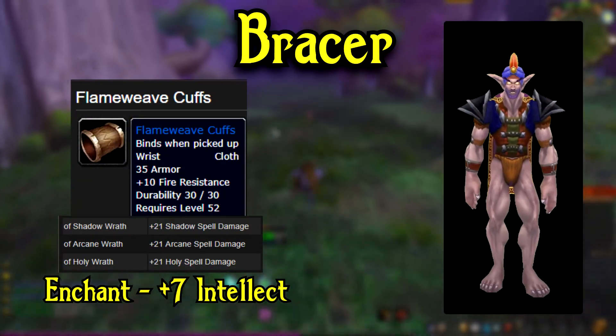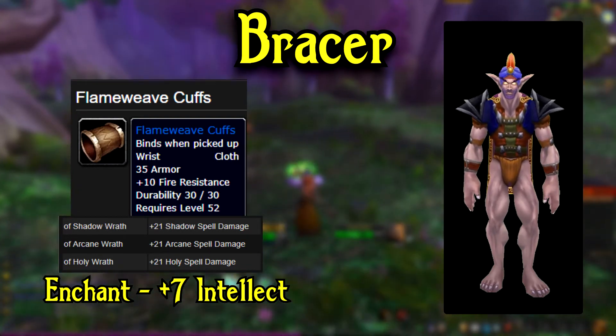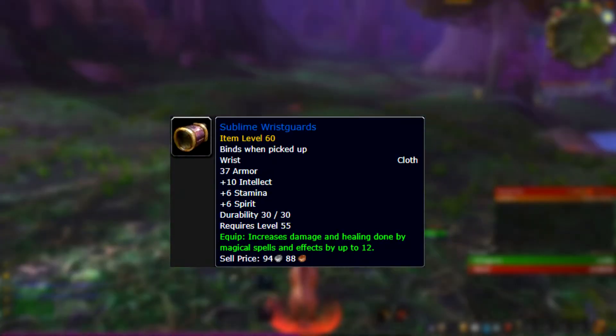For your Bracers, the best is going to be Flameweave Cuffs coming from Lord Insidious in BRD, and we want the 21 Arcane Spell Damage variant. A good item to use while you're waiting for the Cuffs to drop with your variant is Subline Wristguards coming from Dire Maul North.